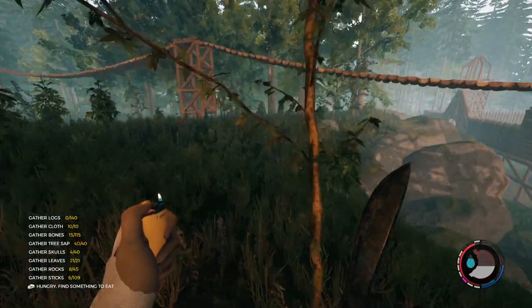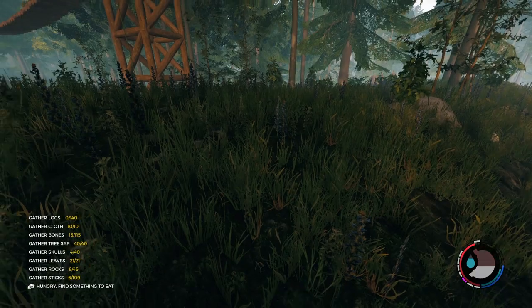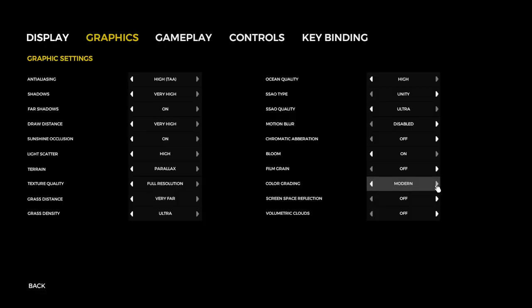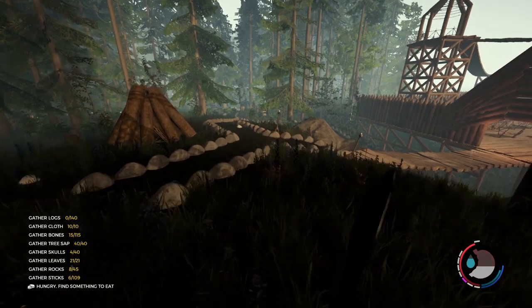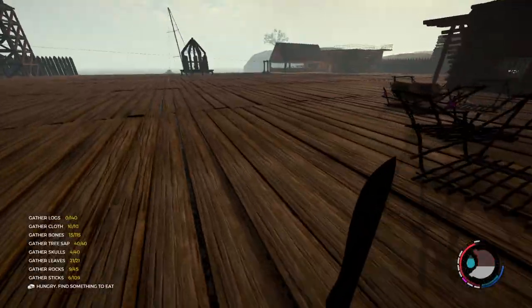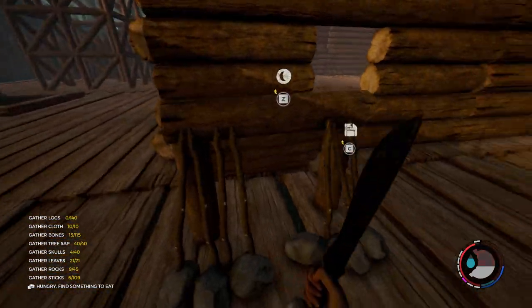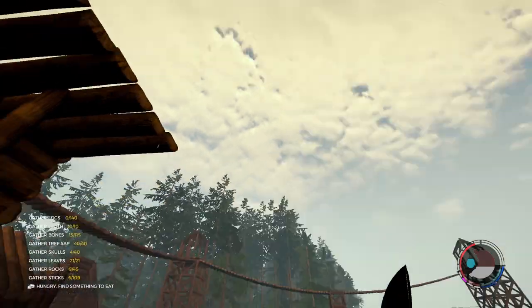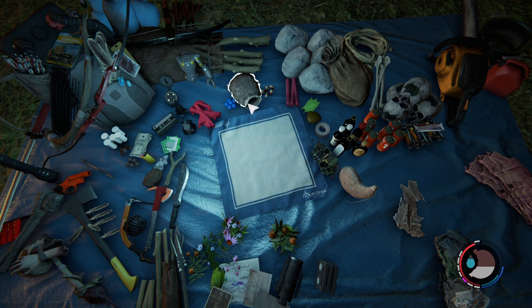I'm just going to leave it where it is for now - I'll probably re-orientate and replace it. I definitely want to know your thoughts on whether the grass will come through the bottom, because I haven't made one structure on the ground in years - I just assume stuff comes through the bottom but I don't know that for sure. It is noon so I think we got a little bit of flight time before we have to worry about nighttime.